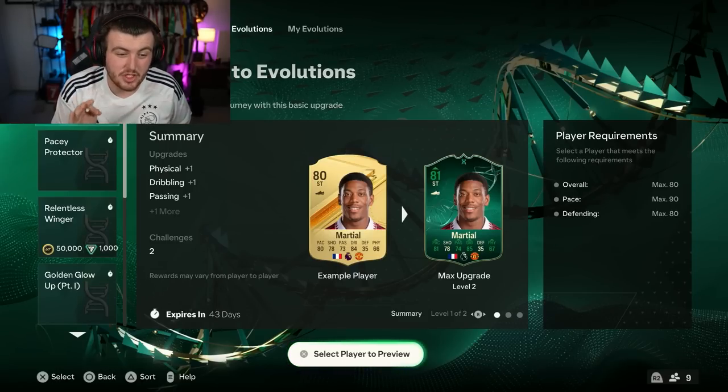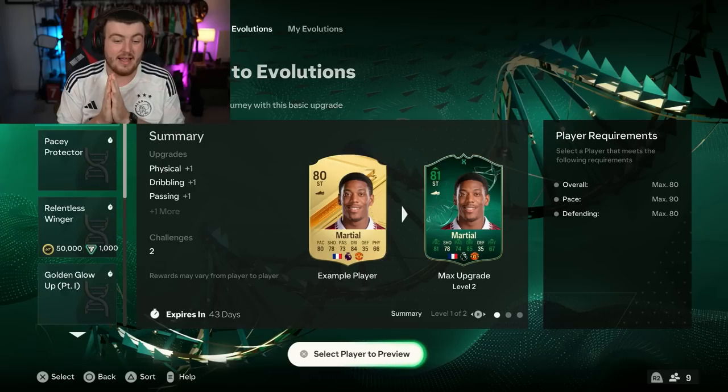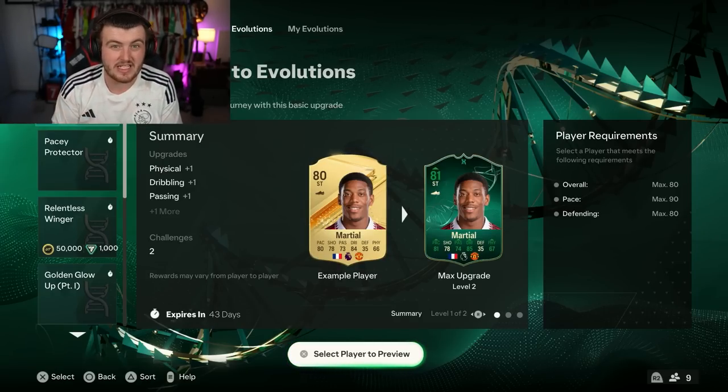Evolutions, in my opinion, is one of the best new features EA have brought out in a very long time. On FC24, it allows you to pick a player and upgrade them by playing objectives to get a higher rated version of the card.